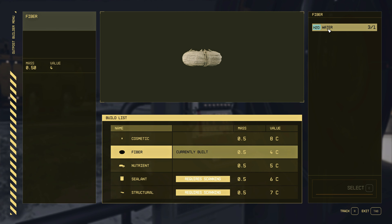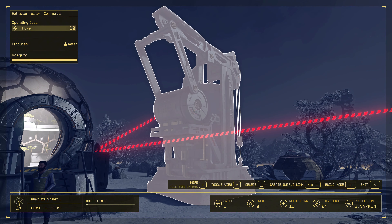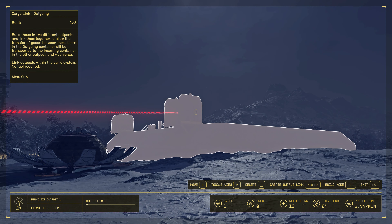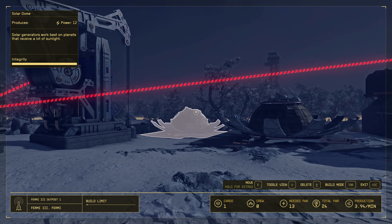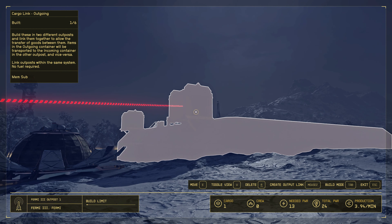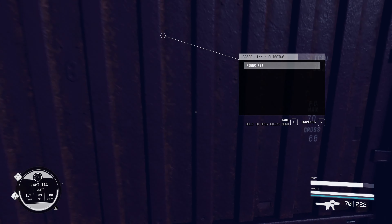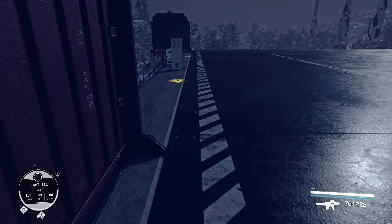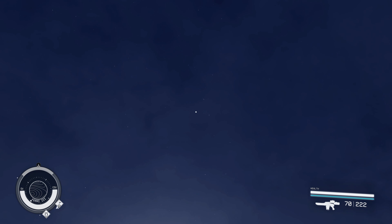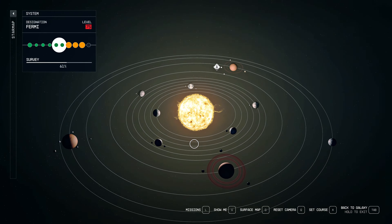After building our outpost, in the greenhouse control console we choose fibers. We need water to extract fibers, so I build a water extractor here. Water goes to the greenhouse, and from the greenhouse fibers go to this cargo link outgoing storage. We also have a few power plants because we need power for the extractor and greenhouse. The ship will arrive for my fibers — fibers are already here.